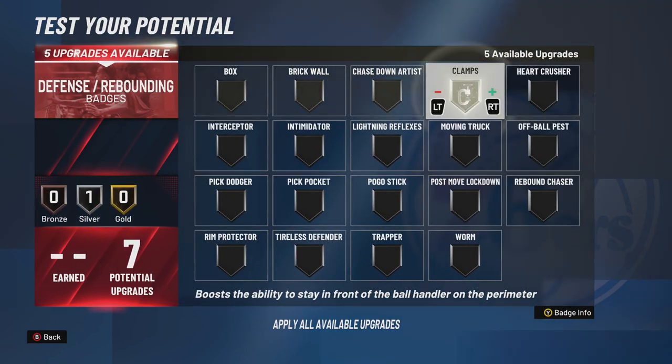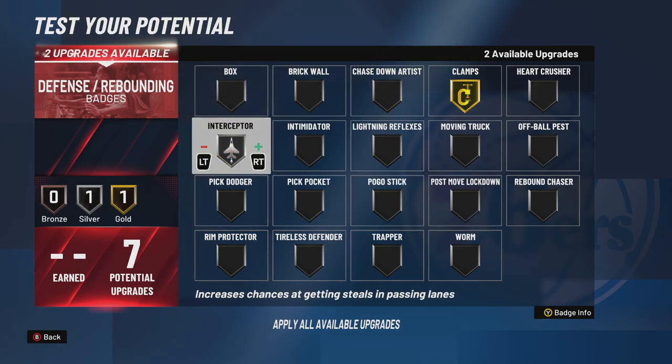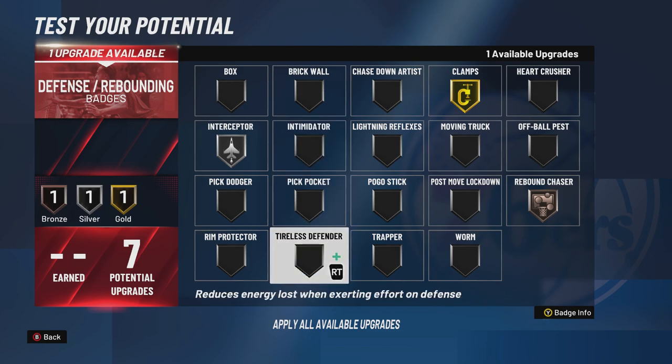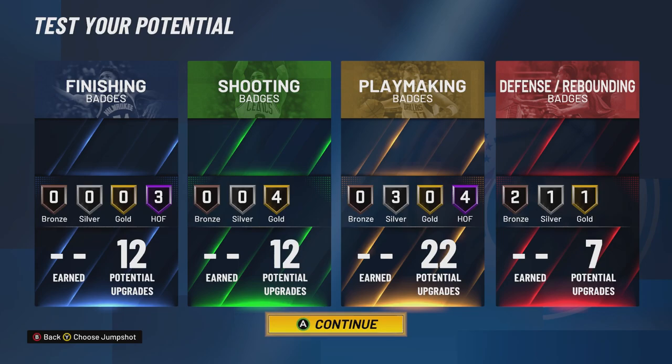Defensive badges: I would go clamps gold, intimidator, not interceptor — gold or silver. I would probably go rebound chaser bronze, since he's a good rebounder. And maybe even tireless defender, because Westbrook has tons of energy. Let me know what you think of this build — if you have any disputes or questions, let me know. Make sure you check out the other videos, and don't forget that subscribe button — it would help me out a ton, it would mean the world to me.